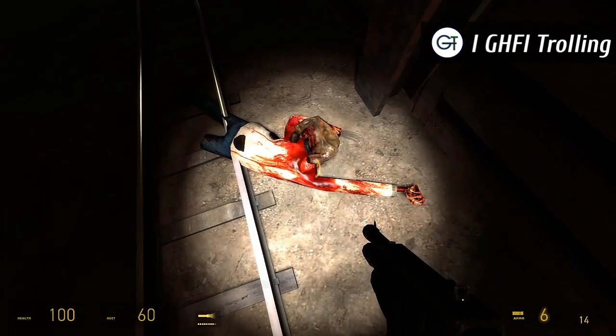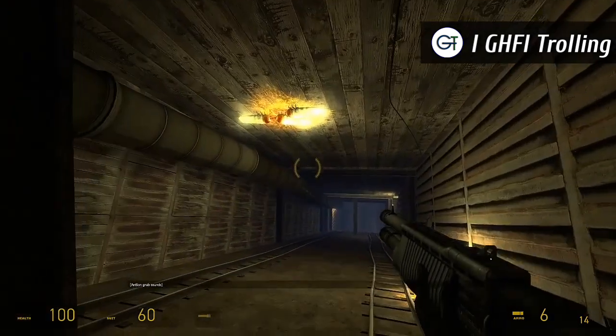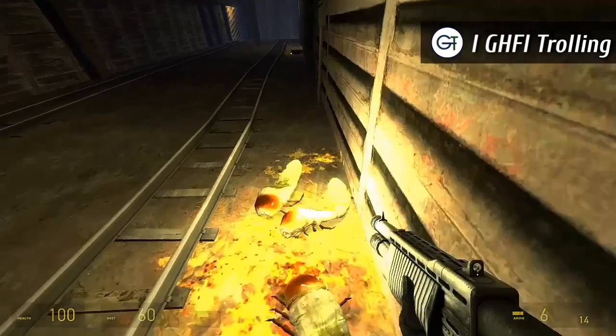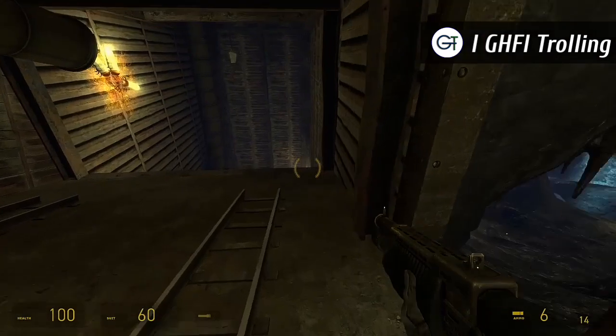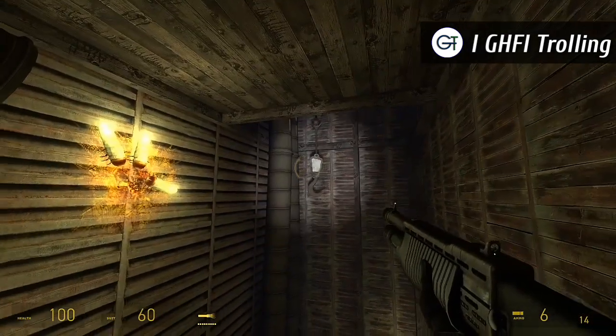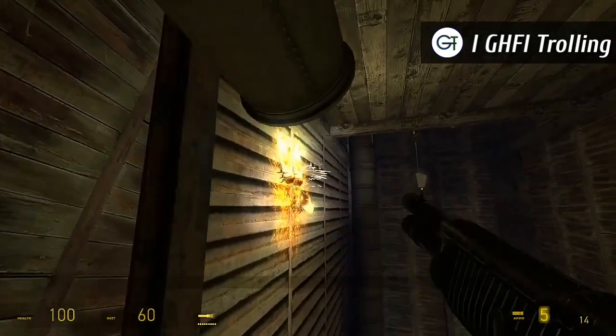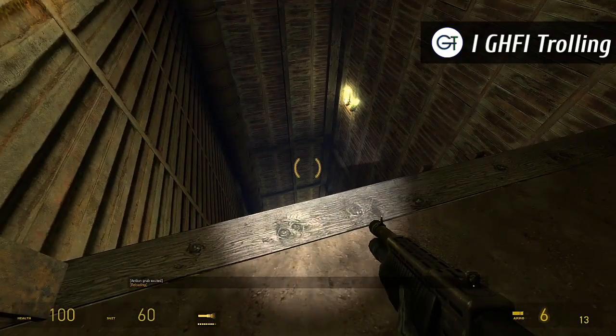One of the most beloved PC titles of all time, Half-Life 2 picks up a few years after the events of Half-Life, with the ever-silent Gordon Freeman waking up to find that the alien threat from the first game has triumphed. Freeman joins the resistance, gets a bunch of cool guns to play with, and even meets a robot dog, the pet of his companion Alyx Vance.